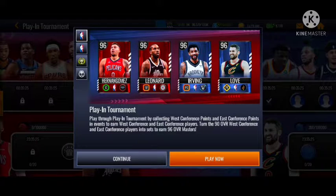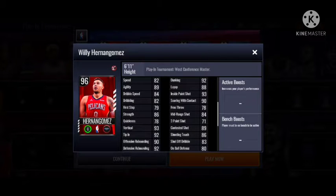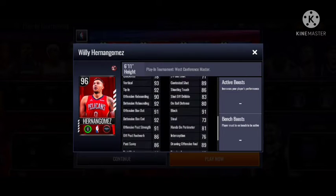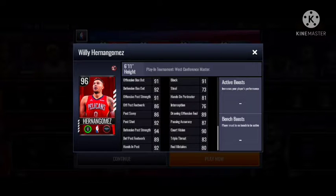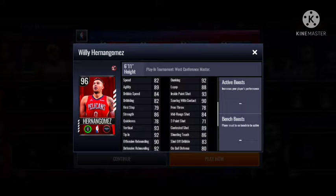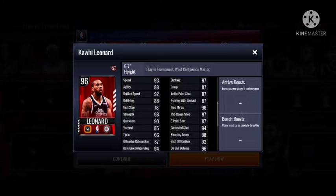We got a new 96 Masters — the 96 Willie Hernan Gomez. We got another finesse small forward, a finesse center. He has decent rebounding stats, good dunking. We got 96 Kawhi Leonard with 97 mid-range and 97 dunk.